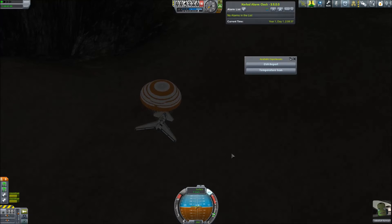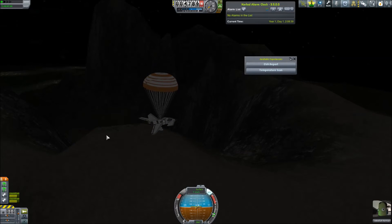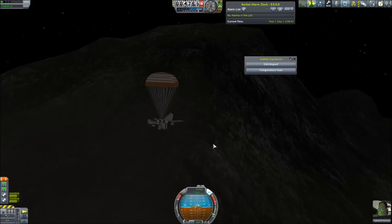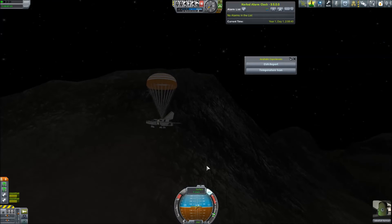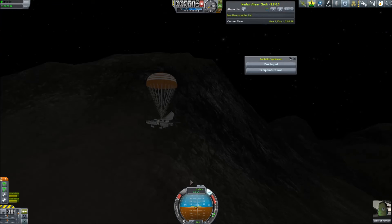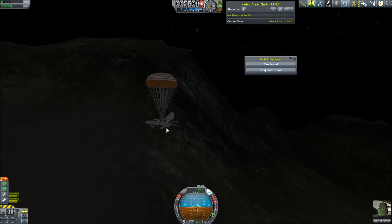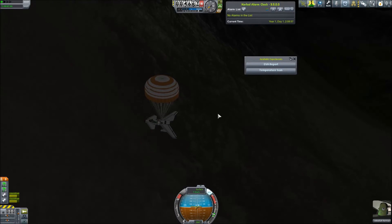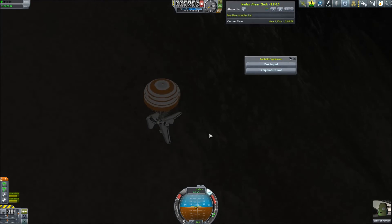7.1 meters per second might be a bit risky — hopefully the air will get a little thicker as we go lower. Looks like we'll be landing on a bit of a slope, meaning we'll have to turn sideways so we don't roll down the mountain. We can actually drive up a bit — this is a jet engine so it's not that efficient, but hopefully that will work. If we get to 7 meters per second I think the wheels will hold; if we go above that we could be in trouble. We'll turn on the parking brake for safety.